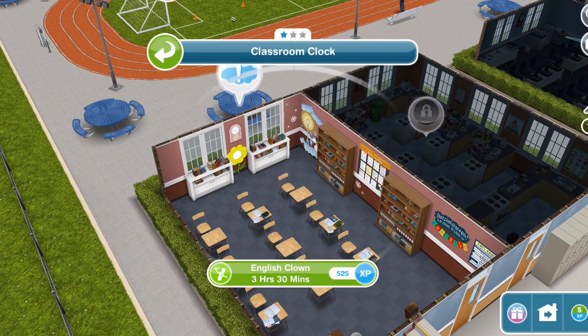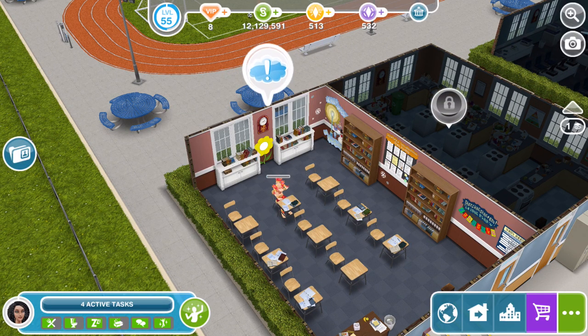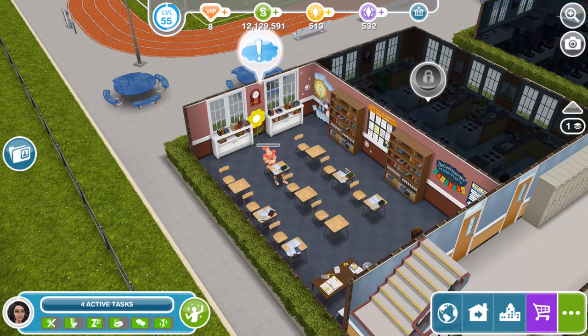To get started, just click on the exclamation mark. We have English Clown, three hours and thirty minutes. You can only have one sim in each classroom — if you try with another sim it will say a sim is already engaged in this action. So first time round you can only have one sim doing this hobby.